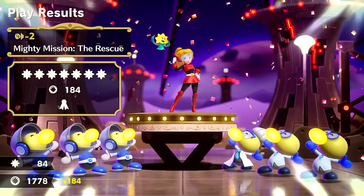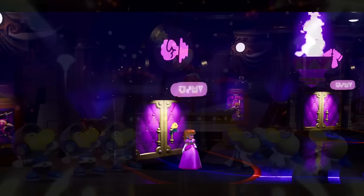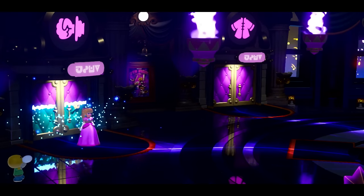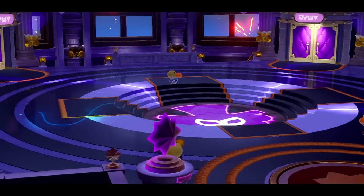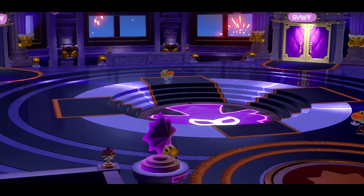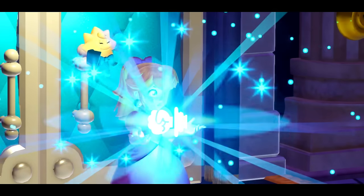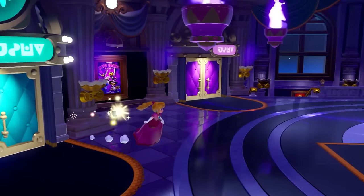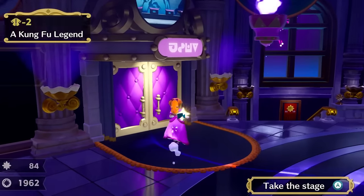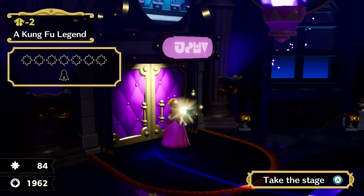We should be good to head out of this stage and on to something else. To be continued — and we're out of there. The first stage finished up nice and quick, and that opens up the first little thread to the door. Another sparklet is available in the basement — we'll definitely have to tackle all those soon. But for right now, it looks like we have our second Kung Fu level: A Kung Fu Legend. Let's take the stage.